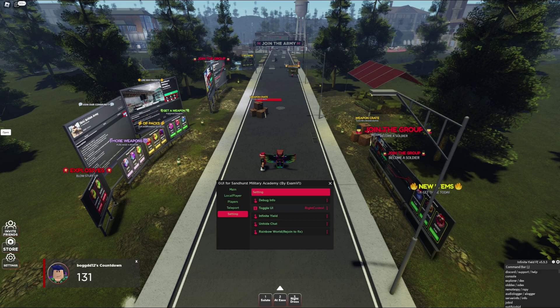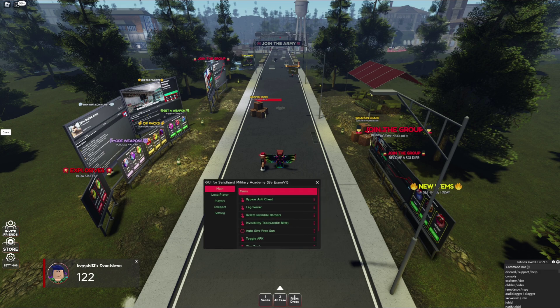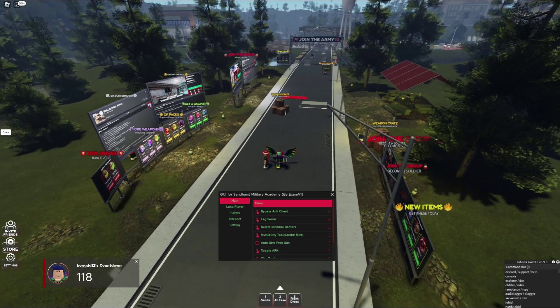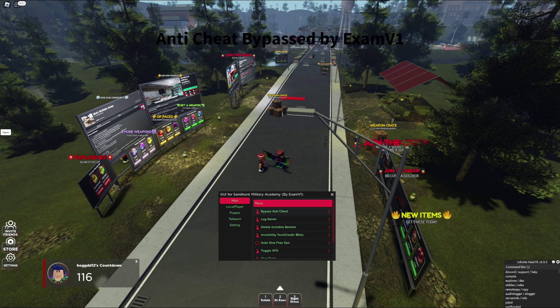As you can see, I executed the script — I put this together, credits to some people. Here we have bypass anti-cheat, which simply prevents you from being kicked by a basic anti-cheat for super speed or flying. That is done.